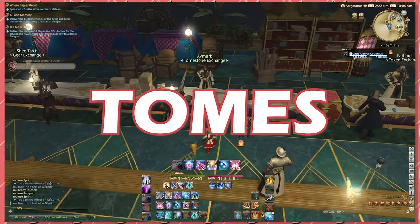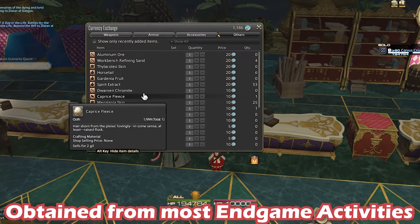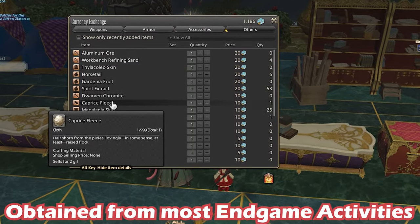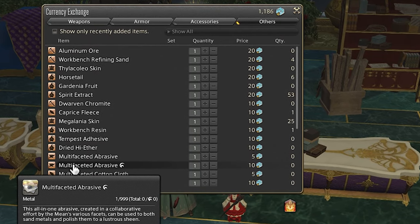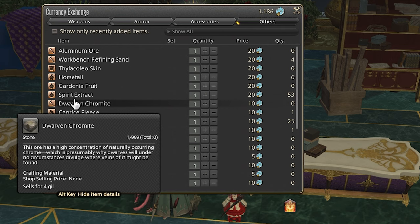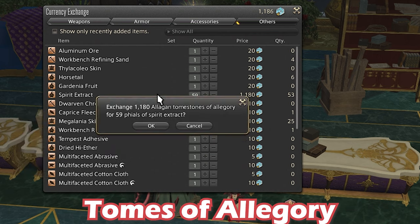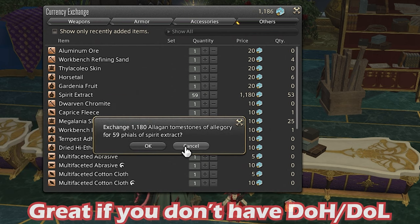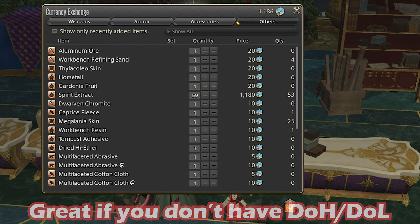You'll want to target items which crafters are using for leveling, as these will generally sell for the most. Finally, this one is geared towards players at cap, but tomes. Tomes are obtained by doing nearly every activity at endgame. These can be used to purchase goods from the tome shop which you can then sell to endgame crafters. Currently in Shadowbringers, these are called tomes of allegory. For those of you who do not have a crafter or gatherer leveled, these are a great money source as you'll be accumulating tomes during every single endgame activity.